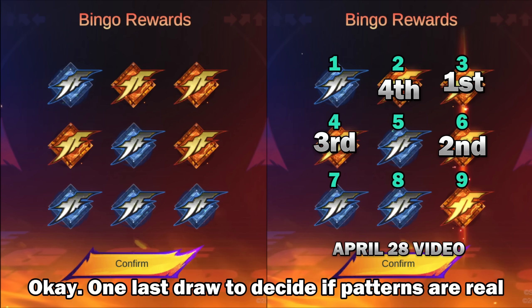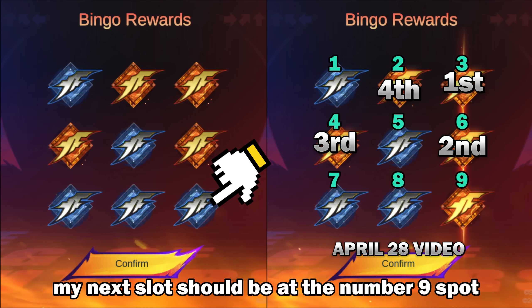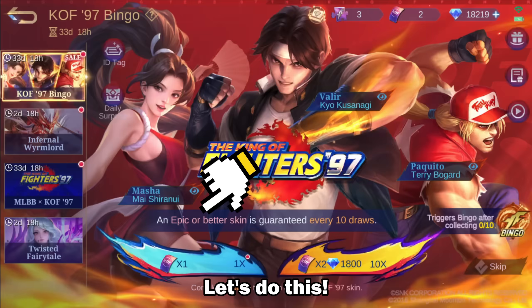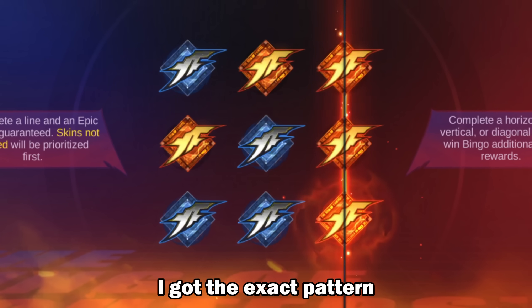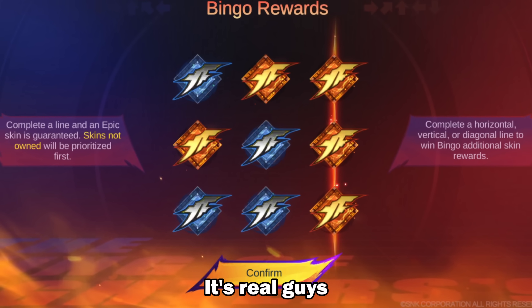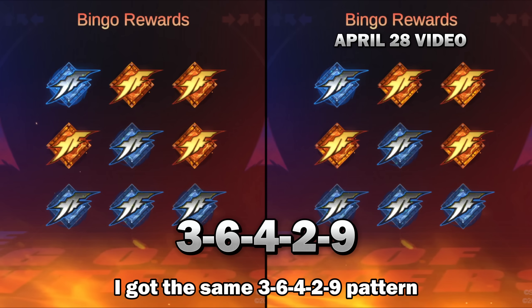One last draw to decide if patterns are real. According to my previous draw, my next slot should be at the number 9 spot. Let's do this. And boom! I got the exact pattern. It's real, guys. On my 2 tries, I got the same 3-6-4-2-9 pattern.